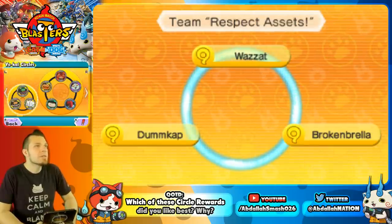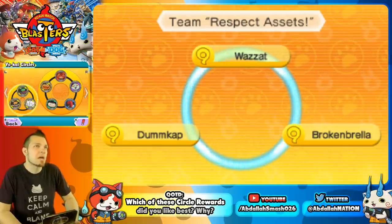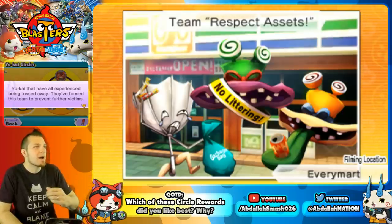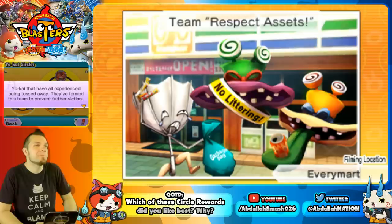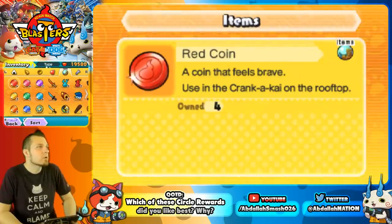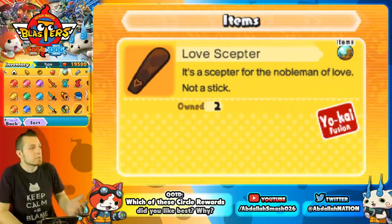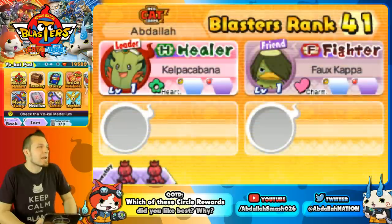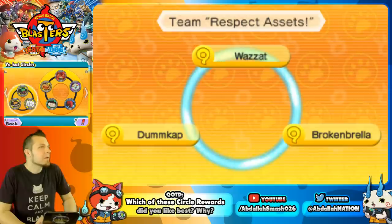Team Respect Assets features Dumb Cap, Broke Umbrella, and others — Yo-Kai that have experienced being tossed away, shown right outside the Evermart under a No Littering banner. The reward is a Love Scepter, a fusion item you can use to fuse Shmoopy and get Pinky Poo. So don't throw away your umbrellas or they'll turn into a Yo-Kai.